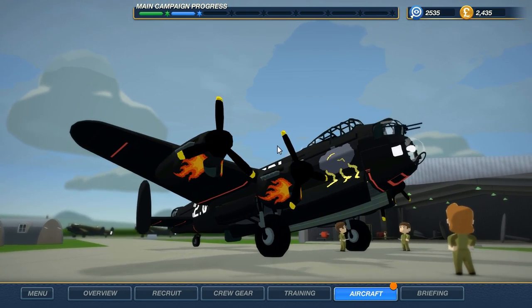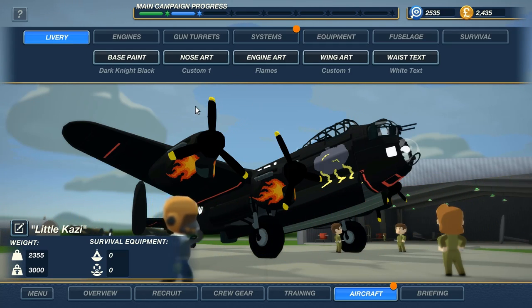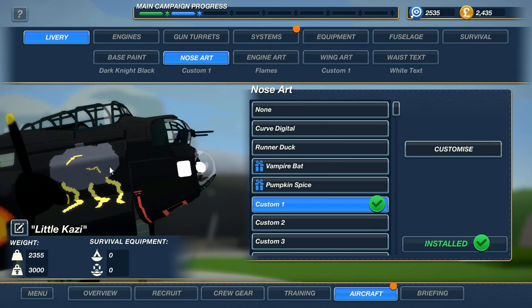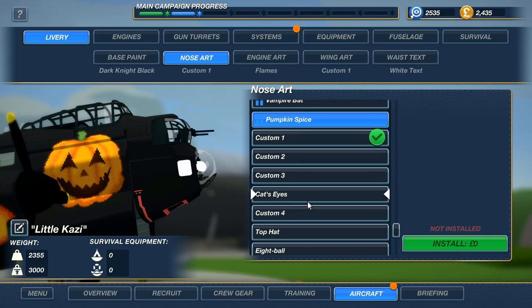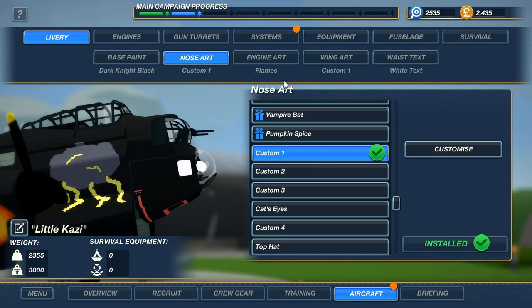Moving on to the plane itself. Welcome! This is little Kazi — it is a jet black bomber. So if we bomb any other time except the middle of the night, we'll be sticking out like a sore thumb. You can customize this how you like. So you can have what I have here, which is a thundercloud — just, you know, throw off the enemy. You can also have logos, bats, pumpkins, cat's eyes, whatever you like. I'm gonna stick with my cloud, though, because I made it.